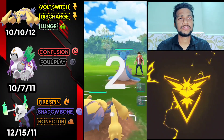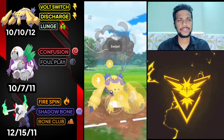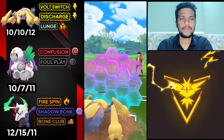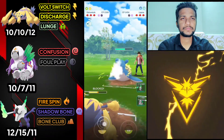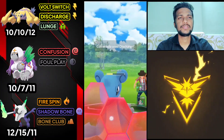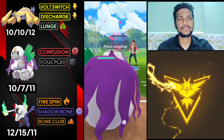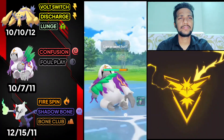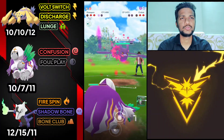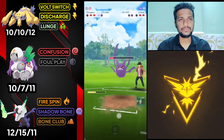Always start with Galvantula in the lead. Galvantula vs Lapras is a very good start for us. Let's use Volt Switch and do the Discharge — super effective against him. Opponent uses his first shield, I'm going to use my shield as well. Opponent uses both shields on Lapras. Let's bring out Oranguru and do Confusion. Not going to use my shield here because I think Oranguru can survive. We got Crobat — Confusion is super effective against Crobat since it's a Poison type Pokemon. Let's use Foul Play.